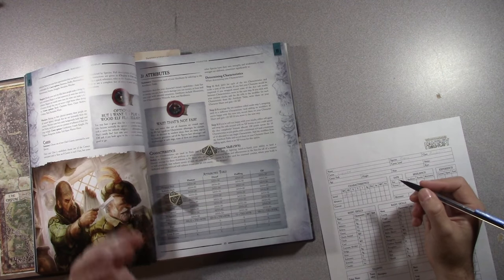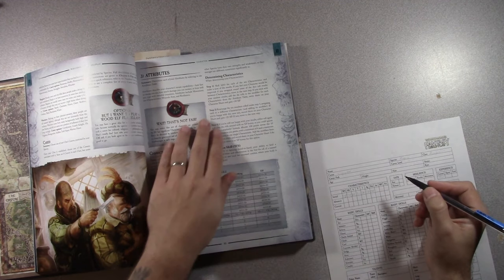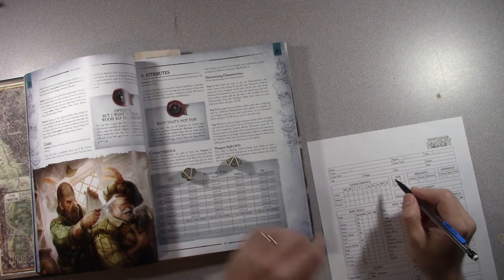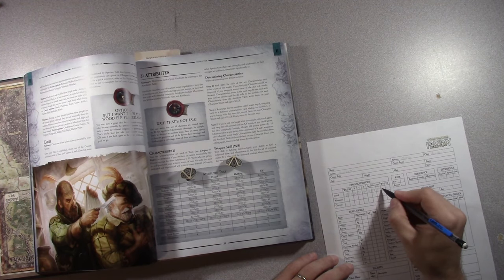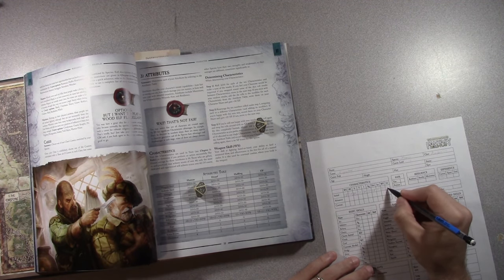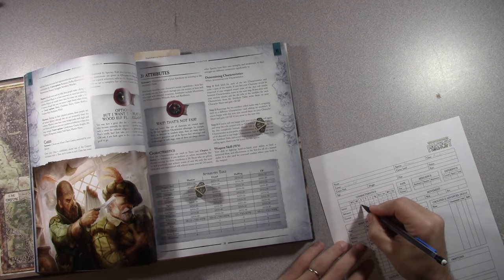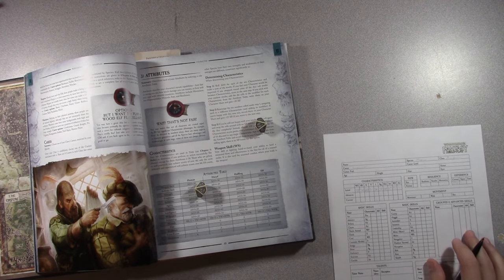Agility 9 and 9 is 18, so 38 agility. Dexterity 8, so that's 28. Intelligence — 17, so that's 37. Willpower 9 and 8 is 17, so 37. And fellowship: 11, so 31. A couple stinker stats in there — strength at 24 might be a hindrance for encumbrance, but being a human engineer, we can just make a device to carry all our stuff. Not quite how engineering works, but we now have stats.